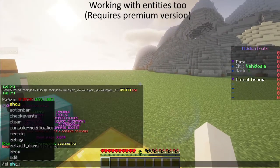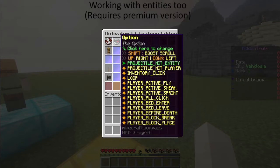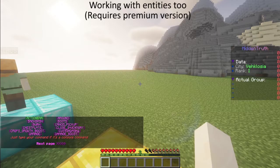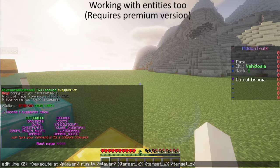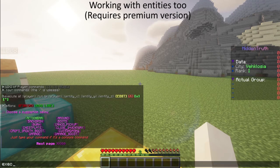If you would like this item to work with entities too, you will need the premium version. You will need to create another activator: instead of 'Projectile Hit Player', use 'Projectile Hit Entity'. In commands, instead of using 'execute at player run teleport player to target', we don't have a target — we have an entity — so we teleport the player to entity_x, entity_y, and entity_z.